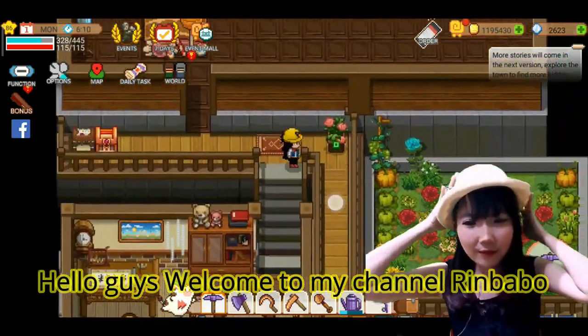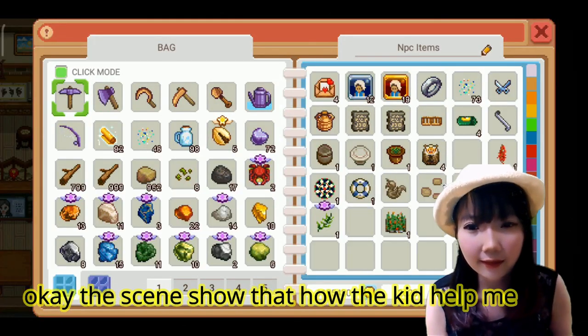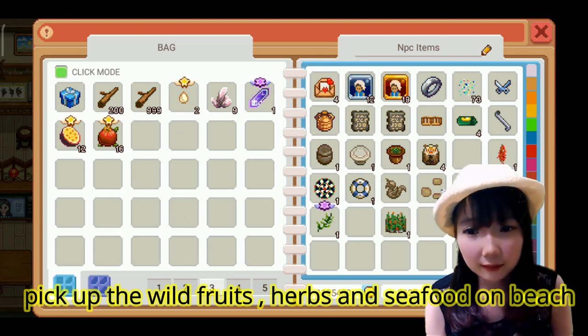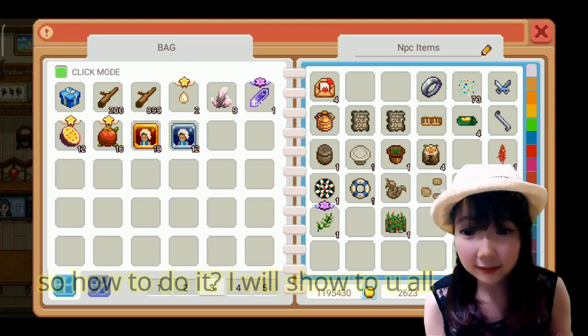Hello guys, welcome to my channel Rimbubble. Jadi hari ini tadi udah liat ya gimana anak-anak membantu kita mengambil barang-barang liar seperti buah liar dan tanaman liar, begitu juga ada yang di pantai juga.